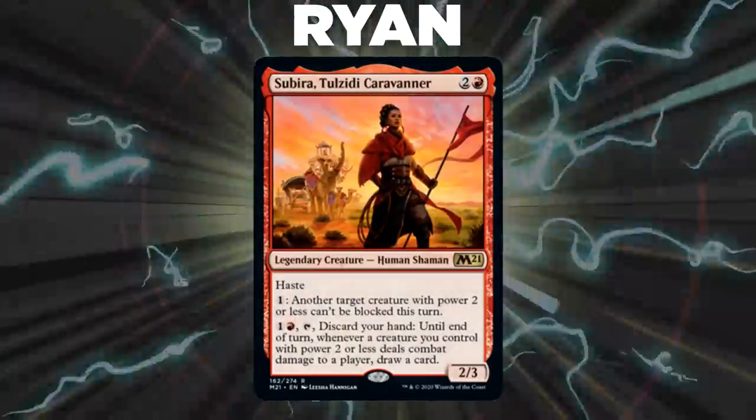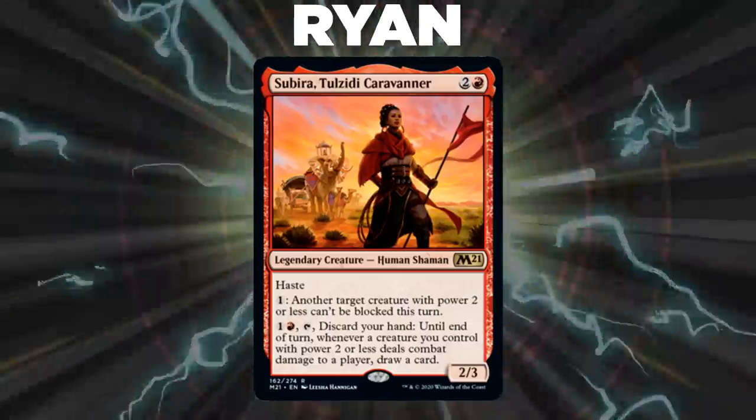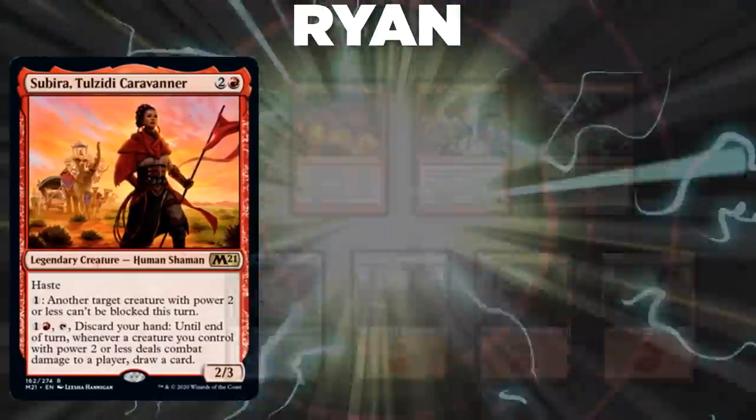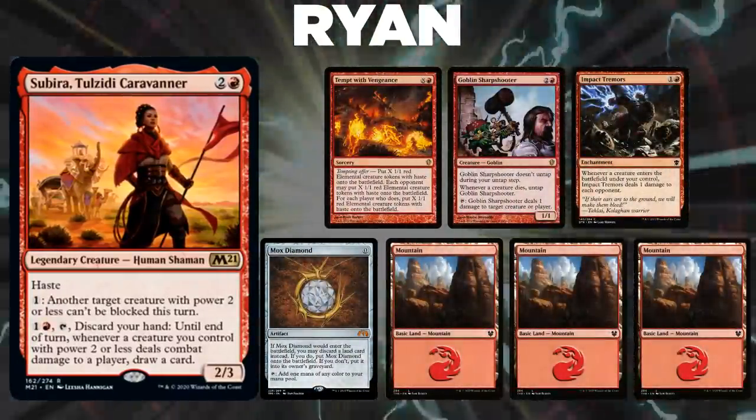Next, we have Ryan piloting Subira, Tulzidi Caravanner. This deck is an aggro deck seeking to go wide with creatures and execute the Conspicuous Snoop combo with Kiki-Jiki. Ryan's opening hand contains Tempt with Vengeance, Goblin Sharpshooter, Impact Tremors, Mox Diamond, and three Mountains.